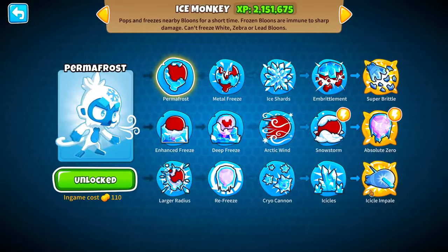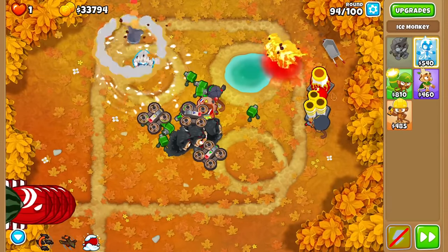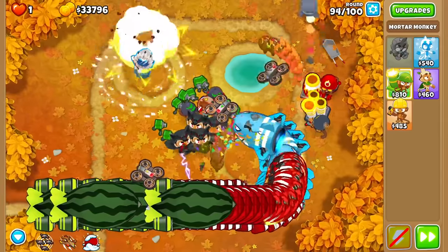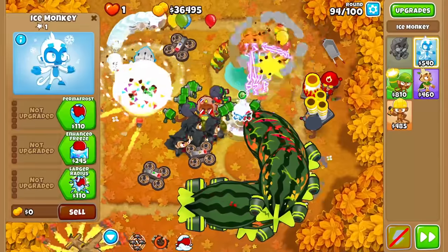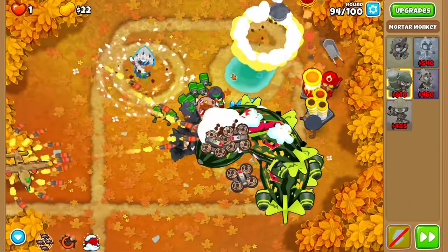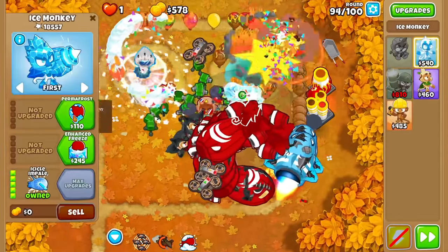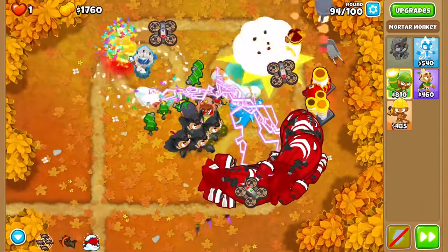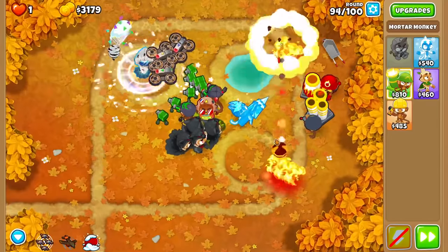Round 95 is coming up very soon. I can't even afford the Icicle Impale like I want to — we're talking about $37,000 to afford this guy. I don't think we're going to get that this round. Icicle Impale is our next best bet to slow down these MOABs right in my fire. I'm also going to add my Ice Tower here — I think it's the best thing to do. We've got Icicle Impale up. It's going to slow down everything and set us up for round 95 — he'll have automatic camera detection, and I need to make sure he can damage these DDTs with Metal Fruits.